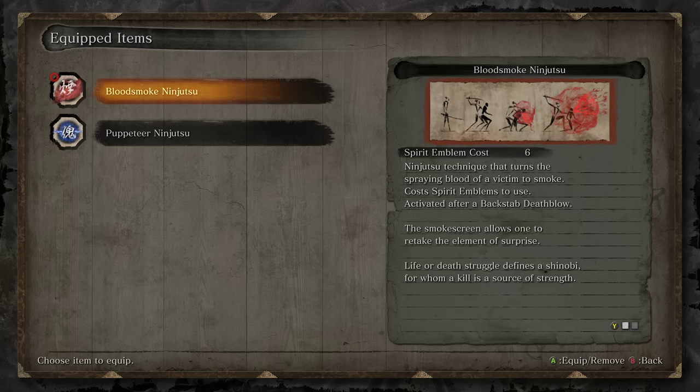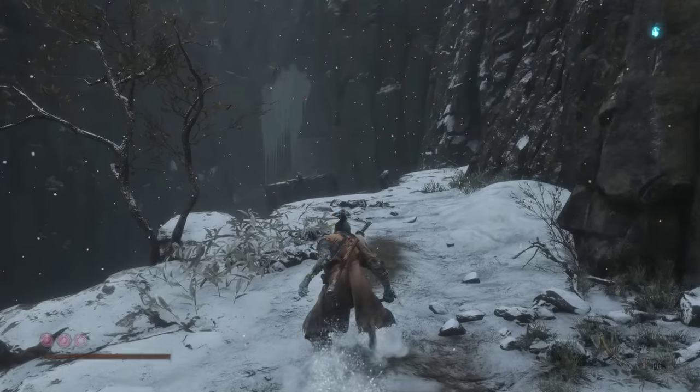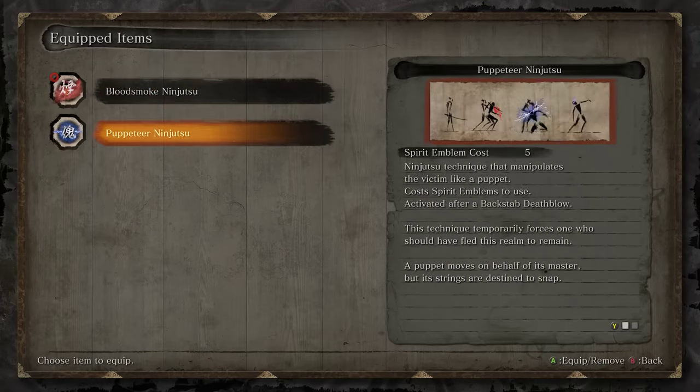You might think Bloodsmoke's cool — you use Bloodsmoke, smoke goes around, you can get a free death blow. But Puppeteer allows you to literally turn something into a puppet and have it fight on your behalf. I don't even need to really explain how OP this is. You'll just see it in action. So put that bad boy on.